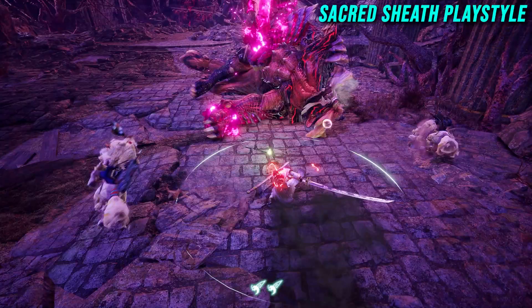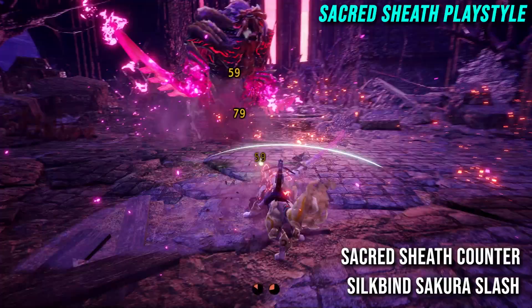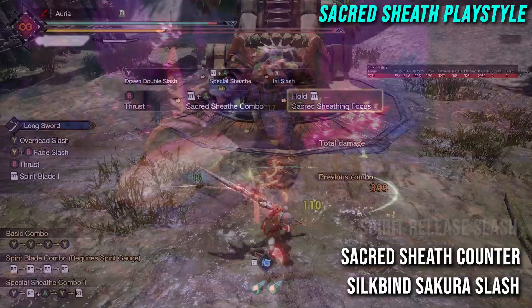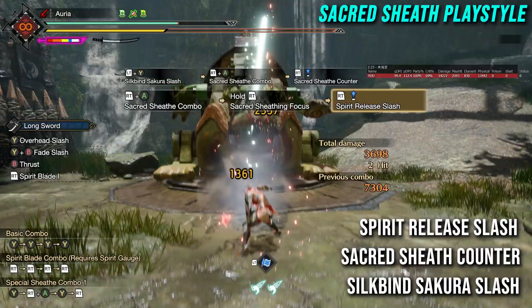Now we're going to cover the Sacred Sheath playstyle, which mainly focuses around using the Silkbind Sakura Slash when you have an opening, or using the Sacred Sheath Counter when a monster is attacking, to quickly gain levels of Spirit Gauge so you can perform the Spirit Release Slash from the Sacred Sheath combo. This gives a huge amount of damage output at once and is our main source of DPS throughout the hunt.